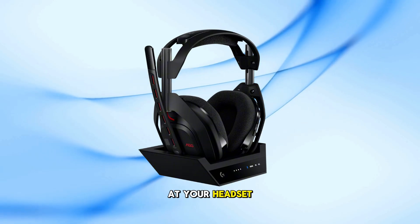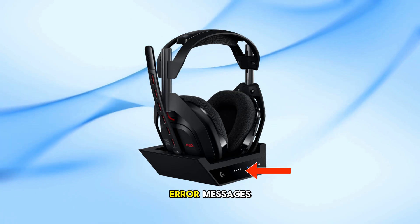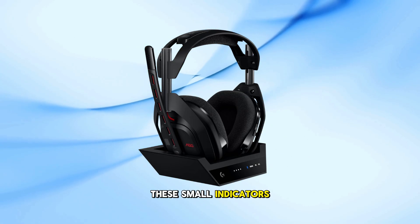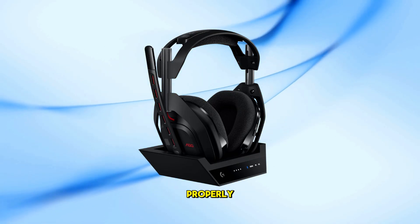Look at your headset or base station. Is the LED solid or blinking? Are there any error messages inside the Astro Command Center? These small indicators can tell you if your headset is in the right mode or not communicating properly.